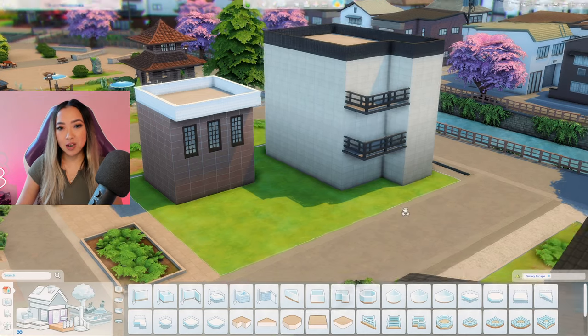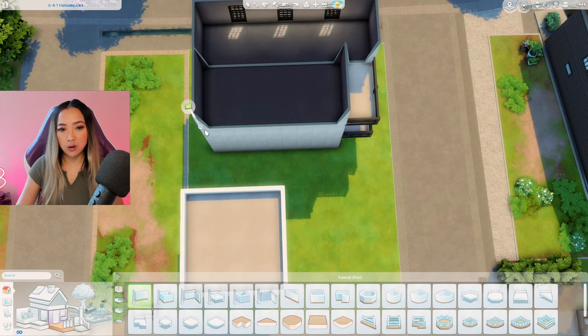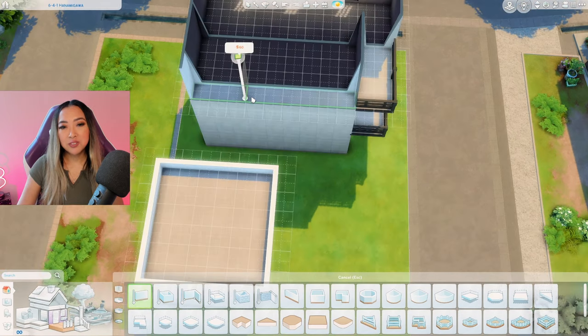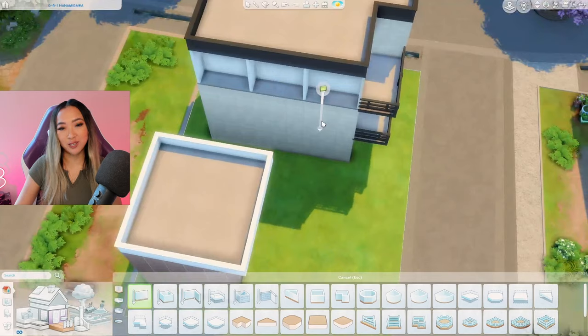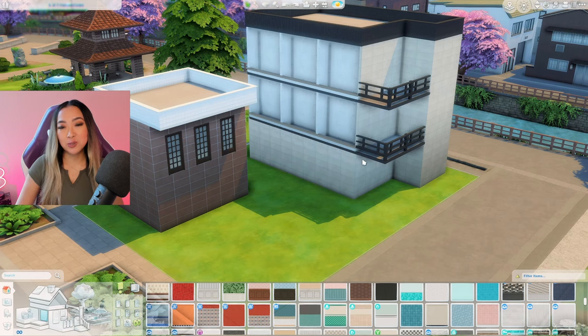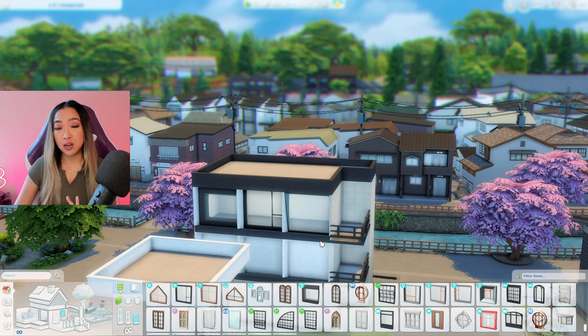The front of the hotel is looking very flat, so what I'm actually going to do is cut out the wall here and kind of indent it a little bit, kind of like creating mini balconies. That gives the build much more dimension. Now I'm going to repeat it on the second floor and line it with this really short half wall. Then I'm going to grab this black tile again to add some definition.